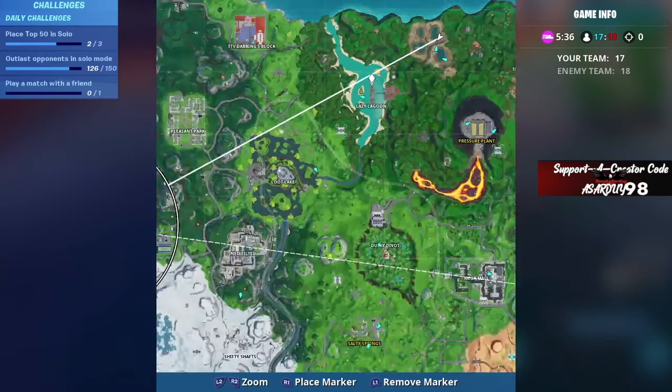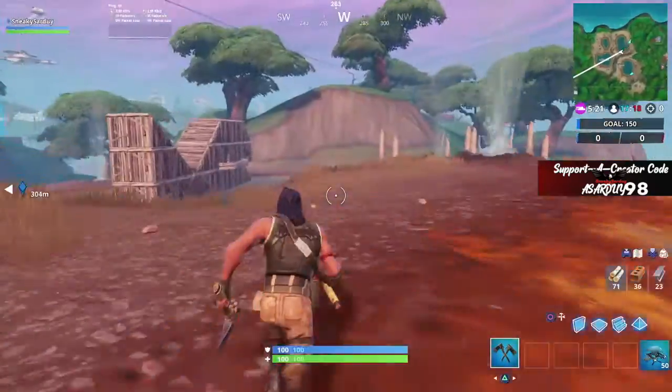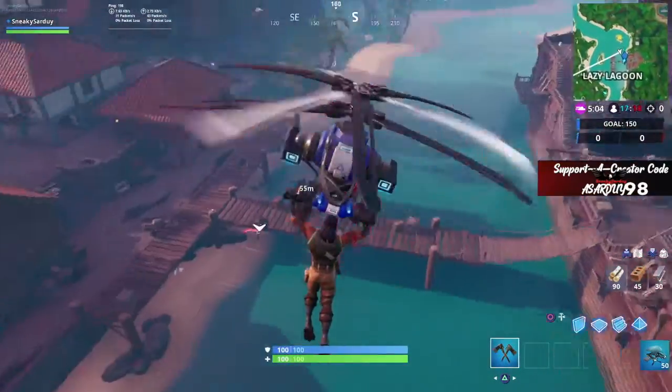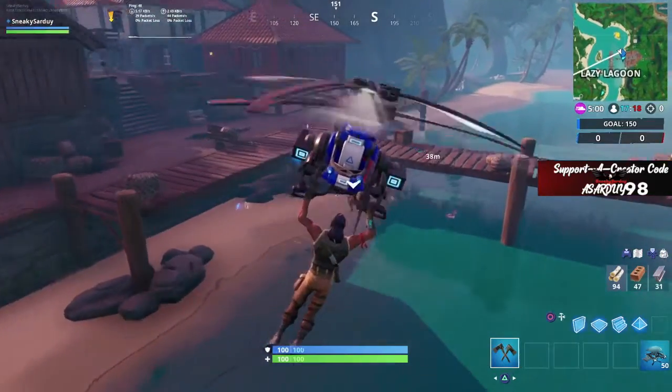The second one is going to be in Lazy Lagoon, somewhere in this area. And here is the second location — it's actually under the bridge, as you guys can see right there. There's actually two enemies over there.